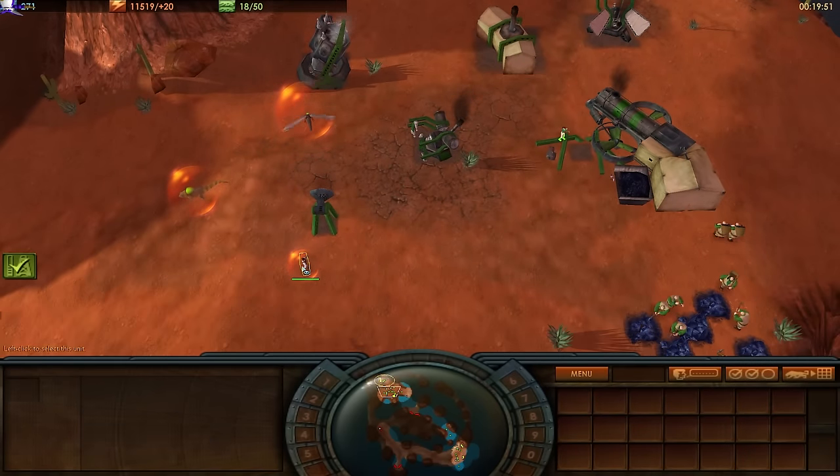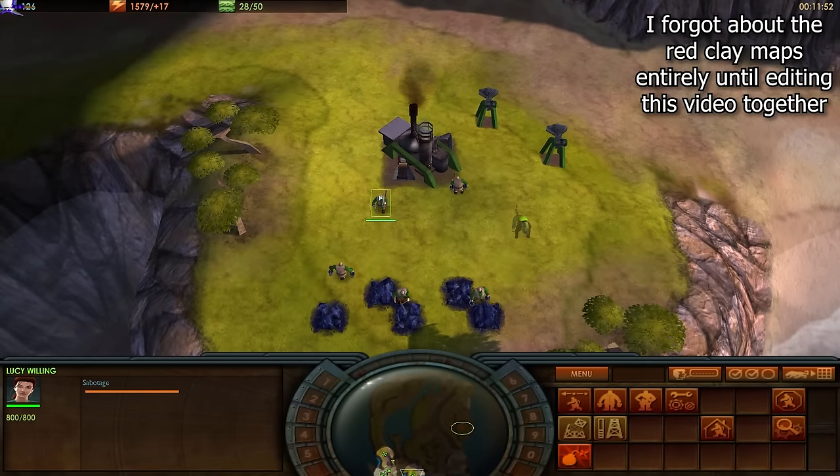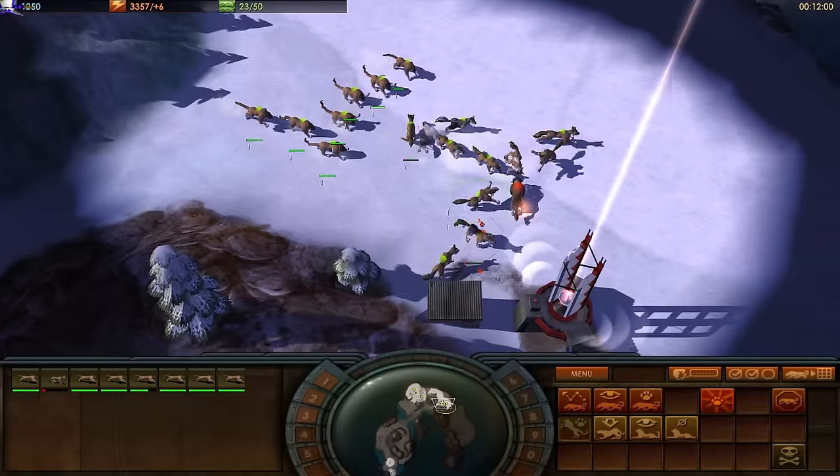The environments are really the weakest part of the visuals for me. Every map is an island with the only real difference being the climate. Most maps are a forgettable sludge of yellowish greens and browns. The Arctic maps stand out the most in my mind, but that's because they were stark white and building shadows seemed to have worked properly.